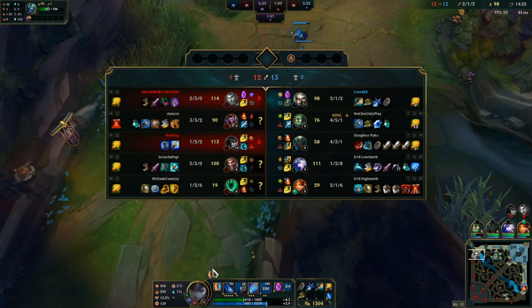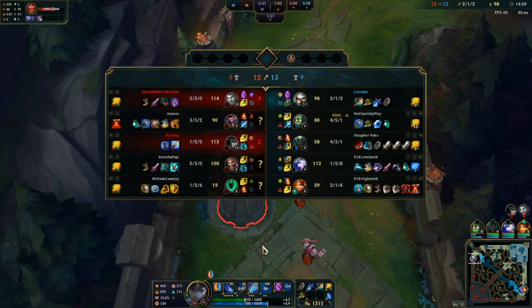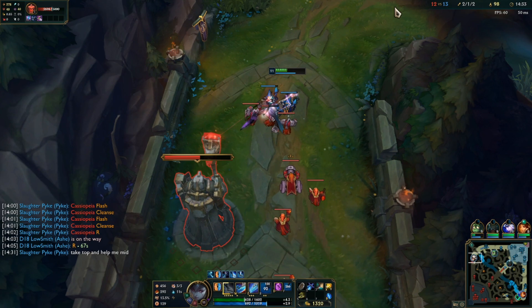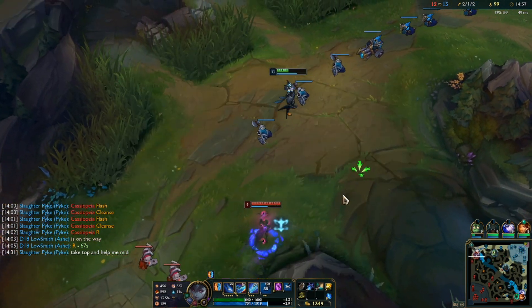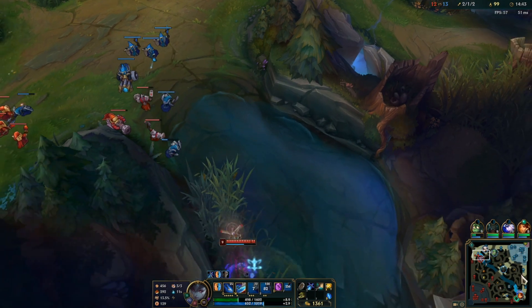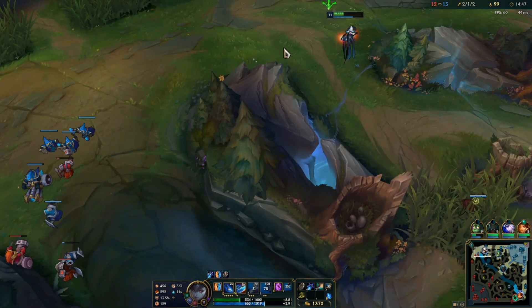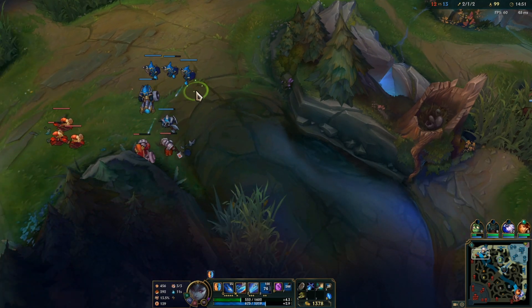If I played that better — for example, hitting the W, or Q-ing instantly right after Pyke got him low — then I obviously wouldn't have had to waste my flash. But mistakes happen and we simply have to learn from them. I didn't expect you to be here — kind of sucks that you were here, just because that means I can't get Trinity Force now. I wanted at least two more minions just to get Trinity Force, but I'll agree either way.